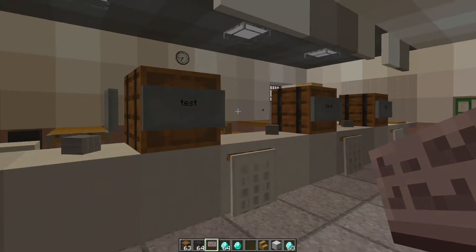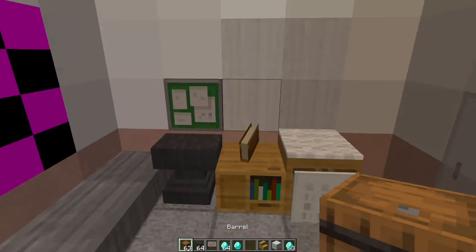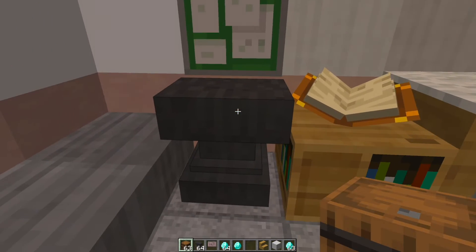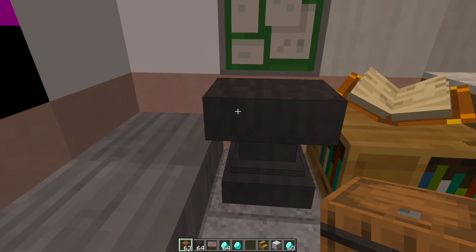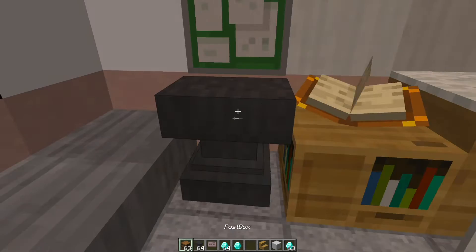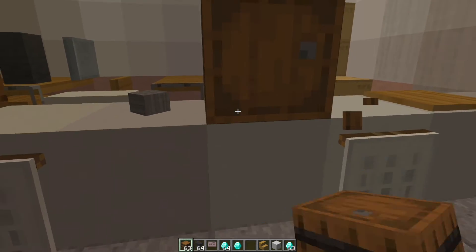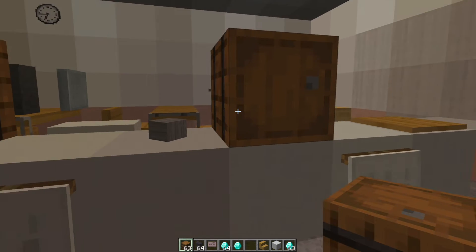Let's go ahead and show you how you would set up one of these mailboxes. The first thing we want to do is grab some barrels and rename them. The reason for this is you don't want it to affect every single barrel in the game, only certain ones. You can call it anything, but for simplicity I'm going to call it 'post box'. Once we've done that we can go ahead and pop them down anywhere and this will allow people to use them.